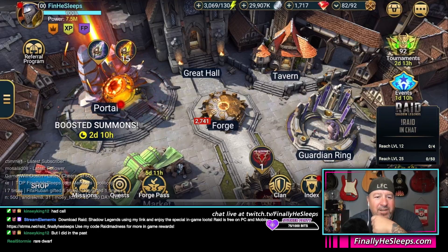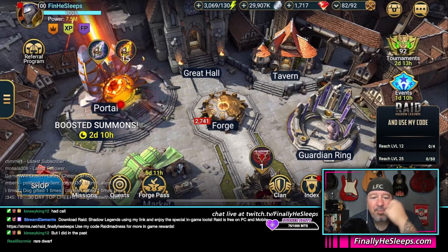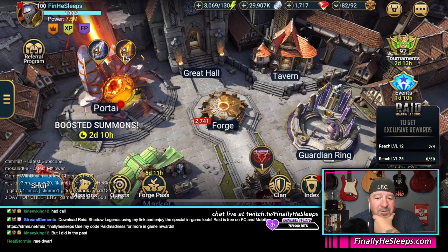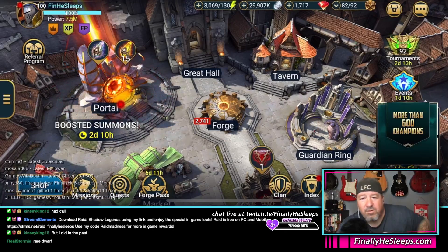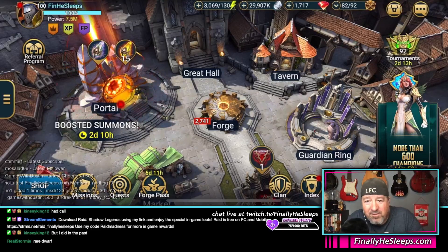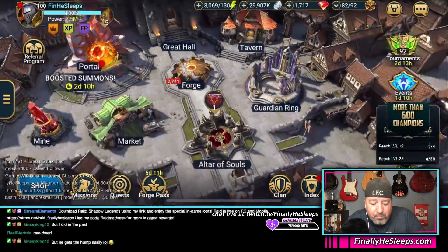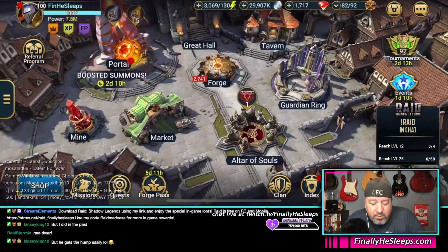He has a self-generated shield on his A1, places heal reduction on his A2, 25% ally protect on all allies for two turns, and increased defense on his A3. So not awful.